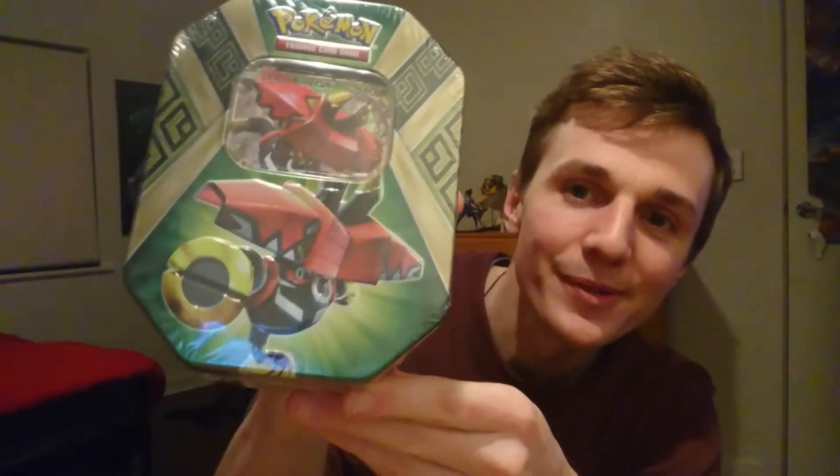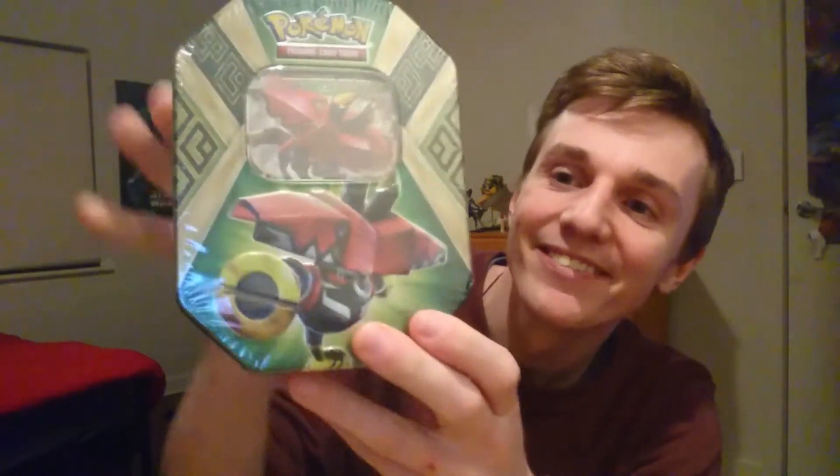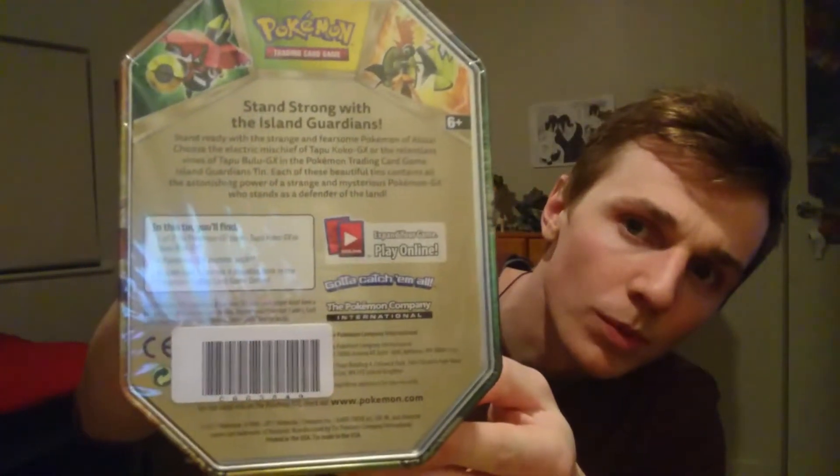Hey guys, Quigs here. Today we're opening up the Tapu Bulu tin collection - at least I think that's what it's called; it doesn't actually say on the box. Basically it's a tin, we get four booster packs and the Tapu Bulu promo card on the front - the GX. The four new legendaries are these guardians: Tapu Bulu, Tapu Koko, and two others, Tapu Fini and Tapu Lele. We could get one of those inside, which would be pretty cool.